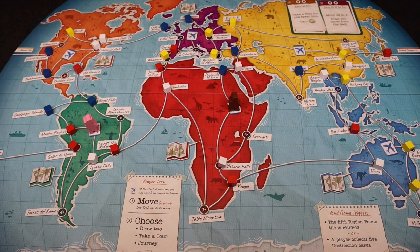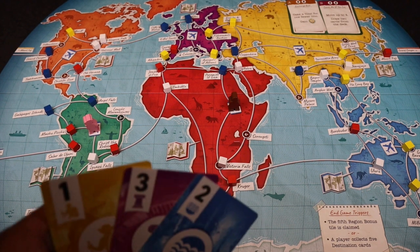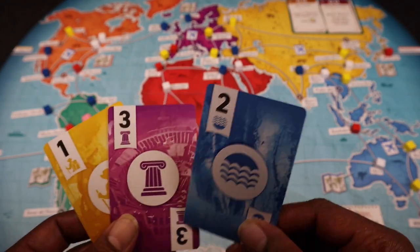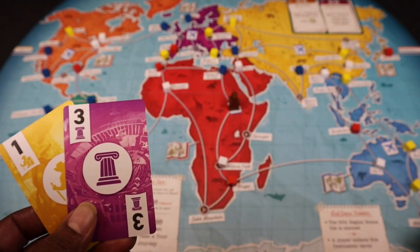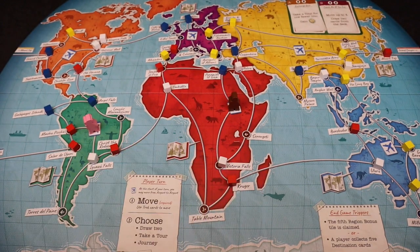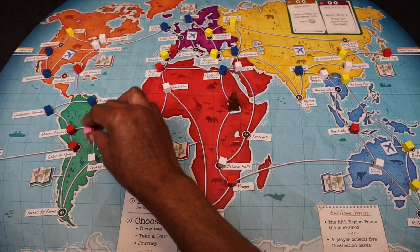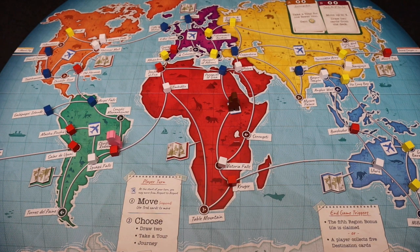When moving, you cannot move through other players, you cannot occupy the same space as another player, and you cannot visit the same location twice during that turn. The only way you don't move is if you have no cards in your hand. Let's say my wife decides she's going to discard a card — she would take her tracking meeple and move to that location.